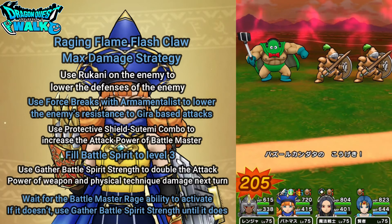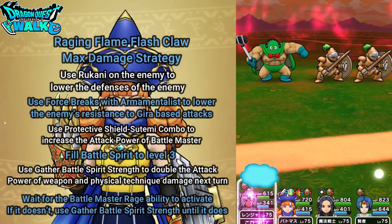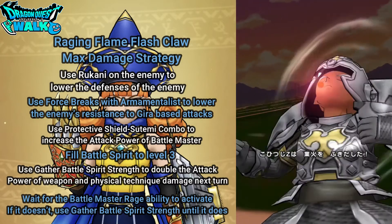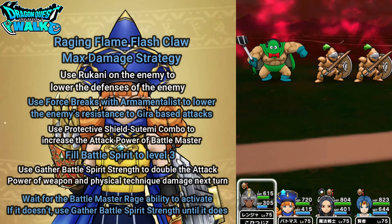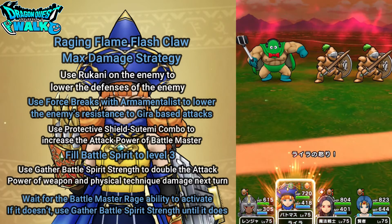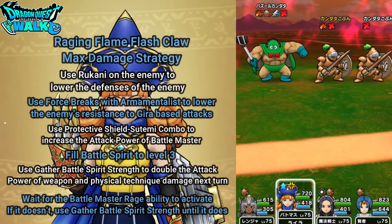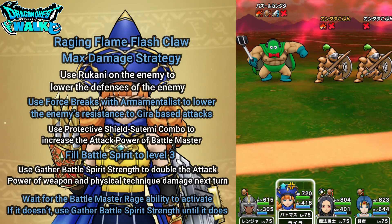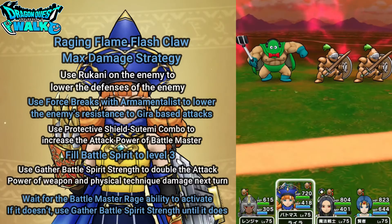Things are a bit dangerous since Kanata does have Baikyurt. That was a nice guard from my Battlemaster — she definitely needed that. Hopefully I can get a Rage here. And everyone's Shadowbound. Alright, this is it — I have everything: the Force Breaks, the Rukani, Battle Spirit, my attack power is up. Here we go with this attack. I'm hoping for something over 15,000.